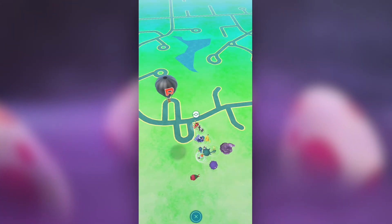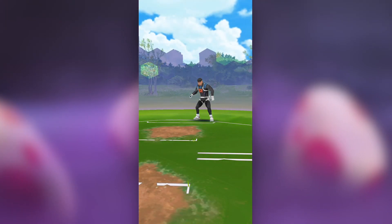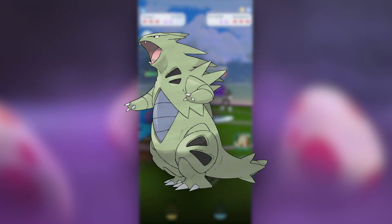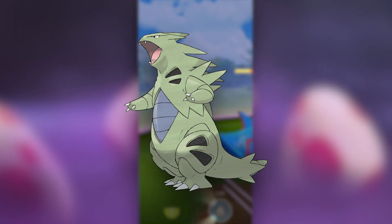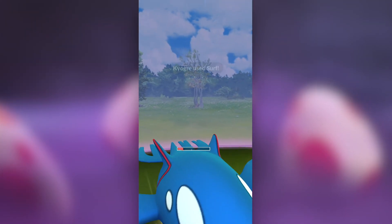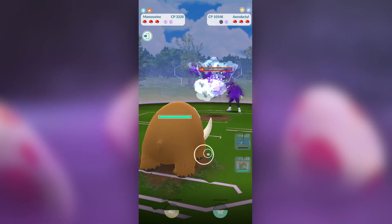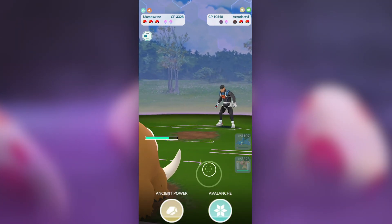Once you get both shields down, it's a matter of bringing the right counters to the second and third Pokemon. Cliff could bring either Gallade, Cradilly, or Slowking. Two out of the three of these second Pokemon are weak against Dark-types, so I tend to go with Tyranitar. It's extremely beefy, and with Bite and Crunch it will dish out enough damage to melt through that second Pokemon. If you're lucky enough to get a combination like Gallade and Dusknoir, one Dark-type can completely melt through both Pokemon. Tyranitar with Bite and Crunch is also beefy enough to survive a lot of quick moves.